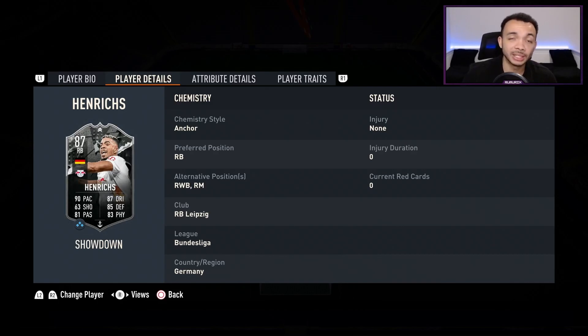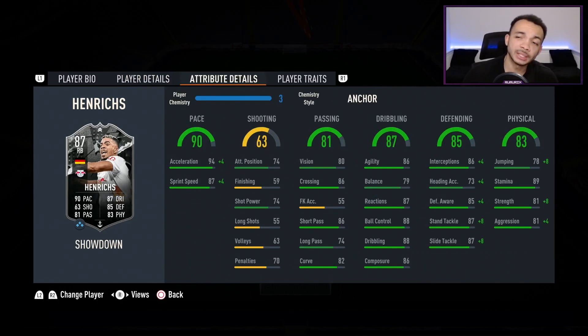His club, as I said, is Leipzig. He's got the Bundesliga links and the German links. I've decided to stick an anchor on him — I think that's the best chem style. His acceleration is boosted up to 98, sprint speed up to 91, making him the controlled accelerate type. All chem styles make him the controlled accelerate type.